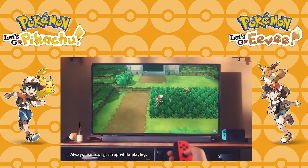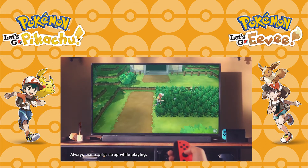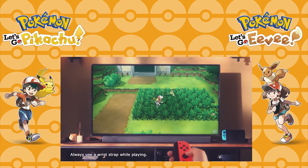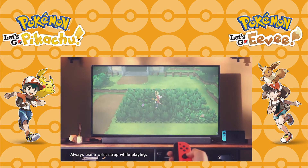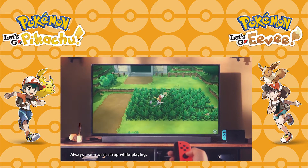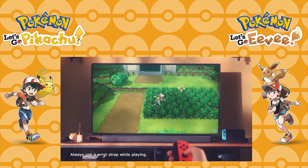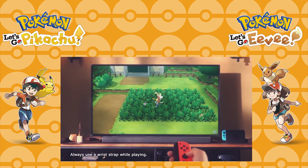Next we see the trainer on the south part of Route 2, where we see for the first time Pokémon in the overworld. In the grass here we see a Pidgey, a Rattata, and a Weedle — indicating that the Pokémon encountered in each area are likely to be the same as in the original games, as Pidgey, Rattata, and Weedle were also available on the south part of Route 2 in Yellow.